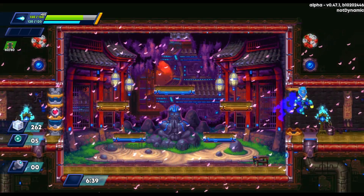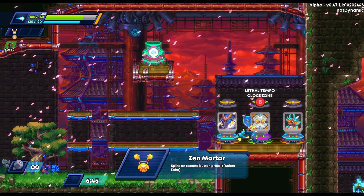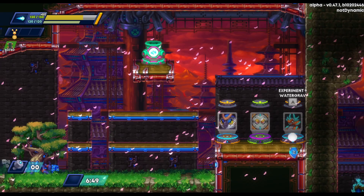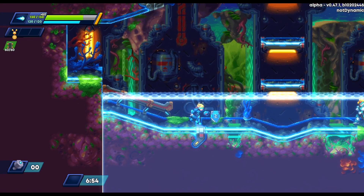You get a little bit of memoria there, which you use to unlock permanent upgrades like you do in a lot of roguelike games. Once you beat your first level you're presented with the other levels to go to. I paused by accident and accidentally turned off my auto-charge, so you'll see me pause again after I realized I did that to fix it.